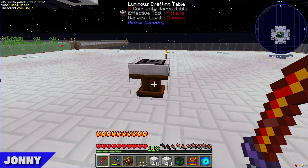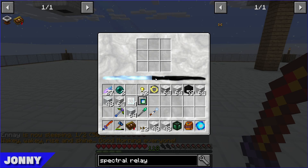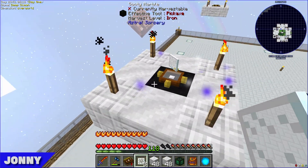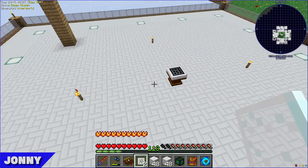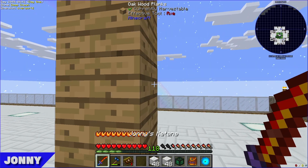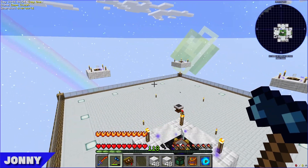By default the relays do nothing without a lens. After sleeping to demonstrate nighttime, the luminous crafting table bar drops to about half without the relays active. When a lens is placed on a relay it goes purple and glowy, and the starlight bar rises to about 75%. Adding all four lenses means they can do crafting during the daytime as well.